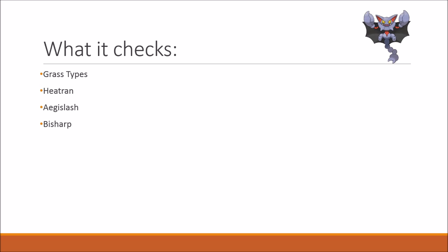On a more gimmicky side, it kind of checks grass types, as it is able to run Acrobatics or Aerial Ace. Unlike Landorus, which cannot really touch grass types because its only viable flying-type move in quotes is Fly, which you're not really going to run because it's a two-turn move. So the difference between Gliscor and Landorus is that Gliscor is actually able to use flying-type attacks.